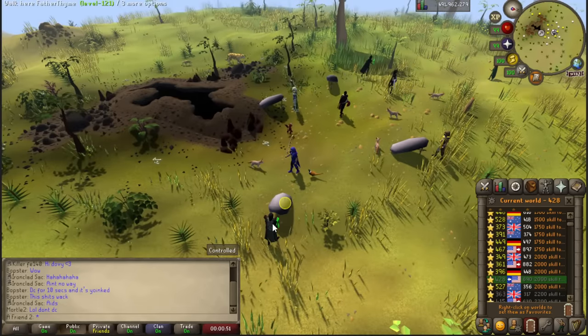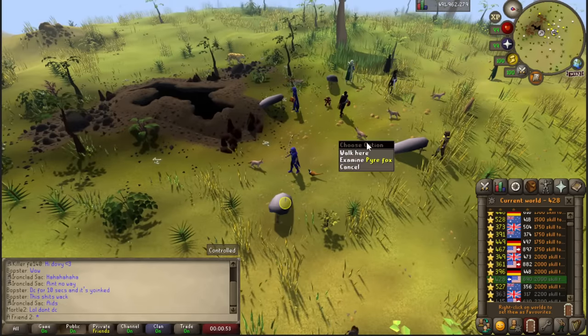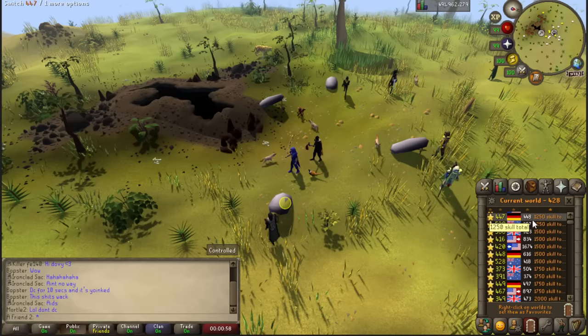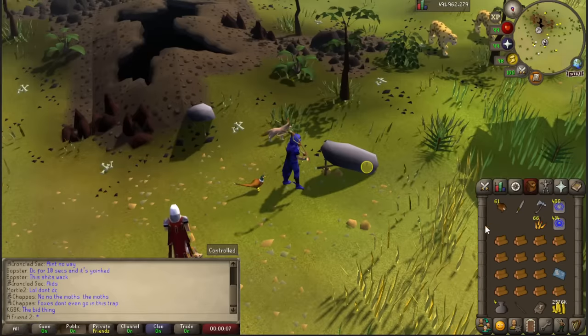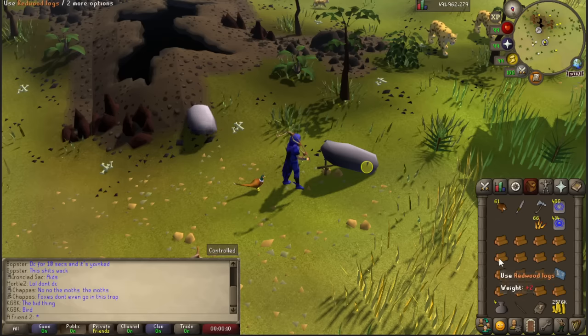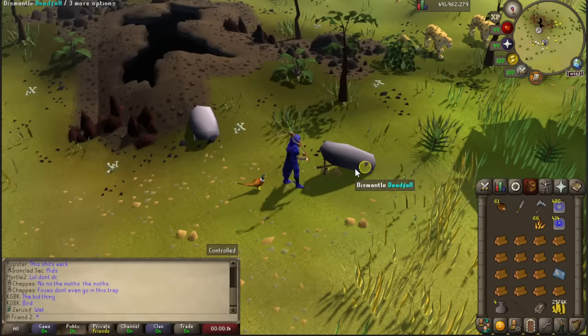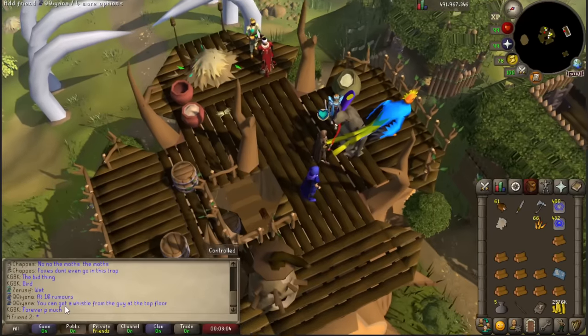Don't DC - this guy DC'd for 10 seconds and it's yoinked. There are only four boulders. I need to catch these pyre foxes for the very first time in like 26 contracts but I just cannot find an empty world. Oh my god, I finally found one! But I can only do like one inventory because if I teleport out there's gonna be somebody logging in.